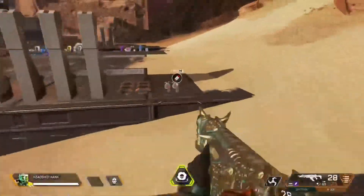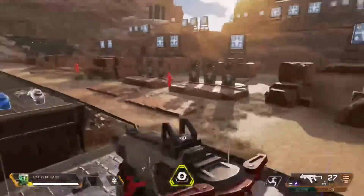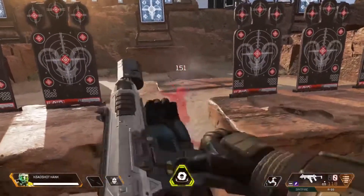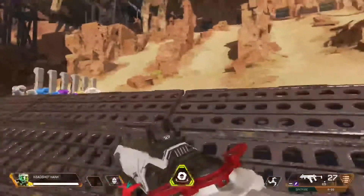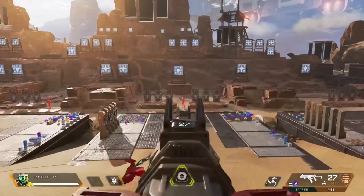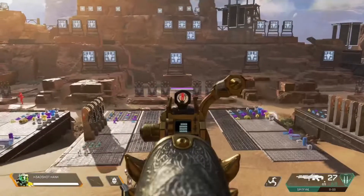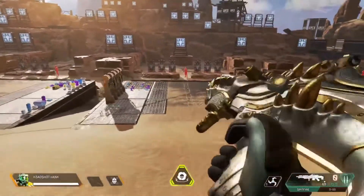Speed definitely matters. Going back to the old faithful — the R99. If someone has a Spitfire and we're close range, I put out way more rounds per second than the Spitfire does, so in an up-close battle, he's going to sleep. But if he has a Spitfire and I'm back at range with the R99, now the Spitfire plays a part. I'm doing damage with 22s and 28s, but those 18-damage shots stack up so fast with the Spitfire. It's about bursting and holding it down — the damage stacks up.